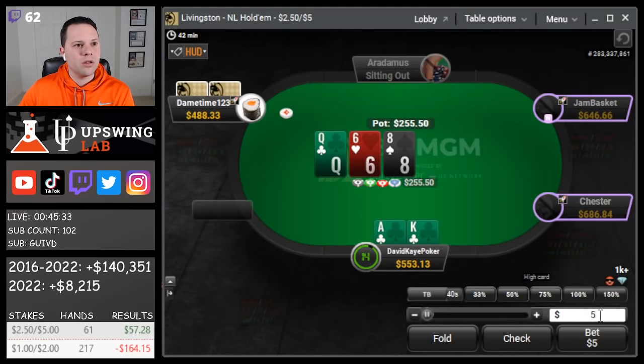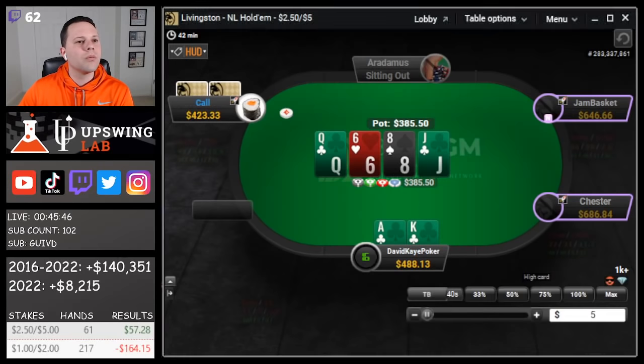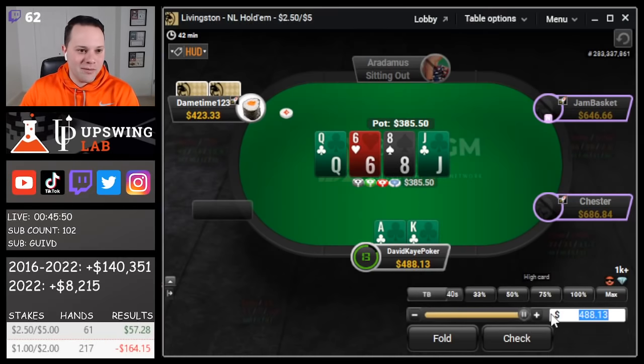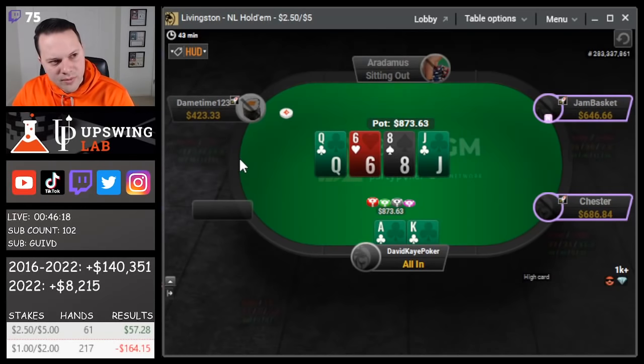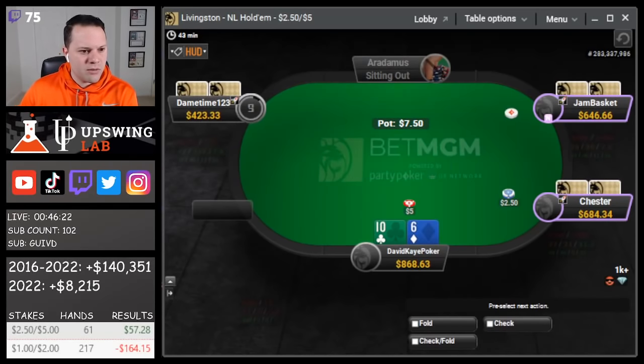See the call. Starting with a small size here — unfortunately not the greatest flop in the world. See the call, jack of clubs on the turn. Slightly overbet to jam here; we're gonna rip it in with the ace-high flush draw and guttershot, plus two overcards. Could have sized up on the turn a bit more — like a third instead of a quarter — but either way, the jam gets through.